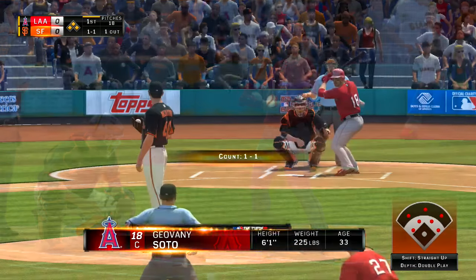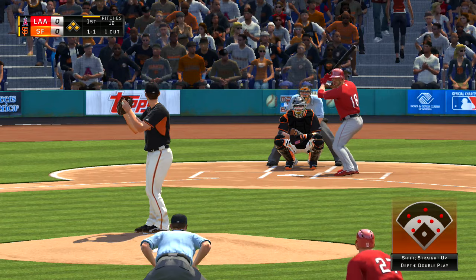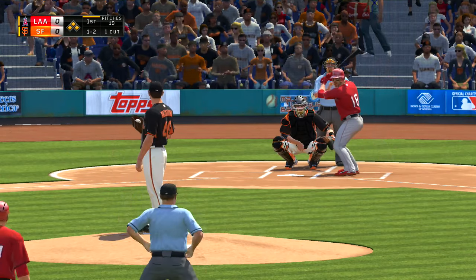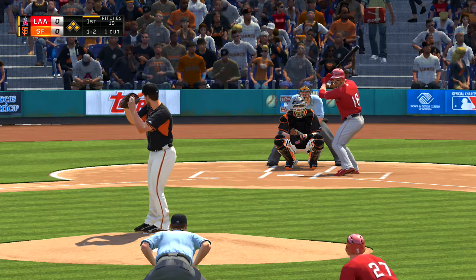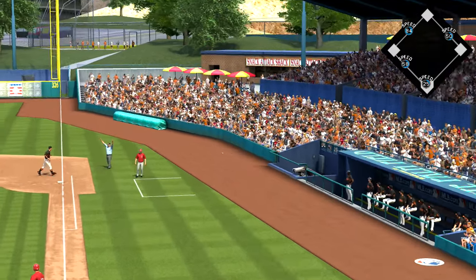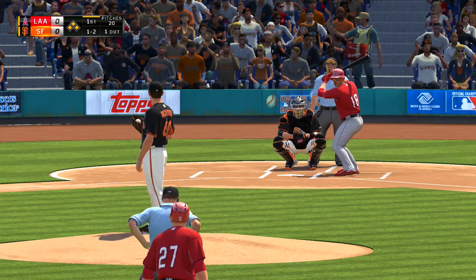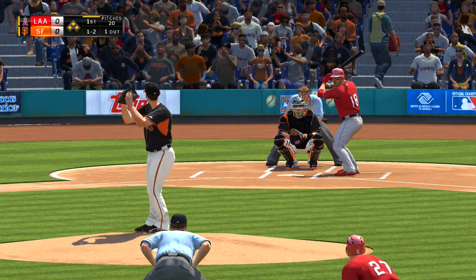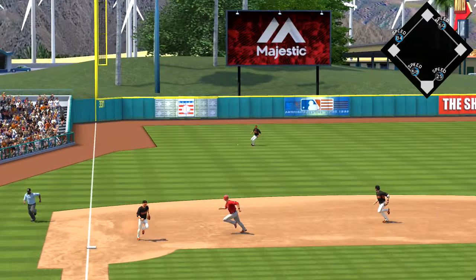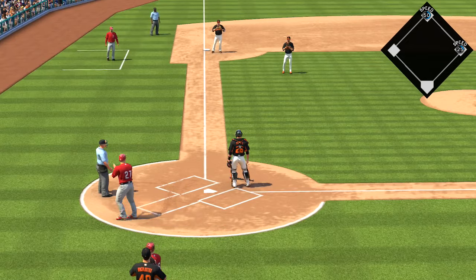Giovanni Soto has a golden opportunity to give his guys the lead as he stands in with three men aboard. He's set, now the pitch. This one's chopped foul right at home plate. Bases are loaded with only one out. Swing and a liner — and that's in there. Base hit. One run scores. And not in time as the second run scores.